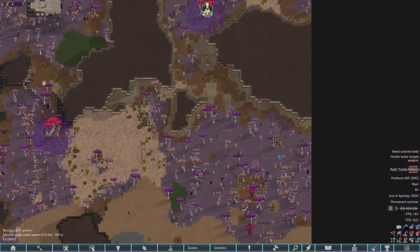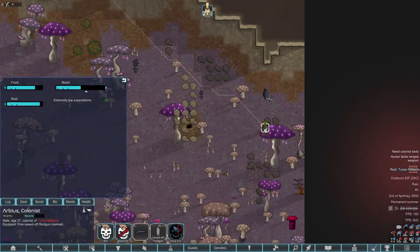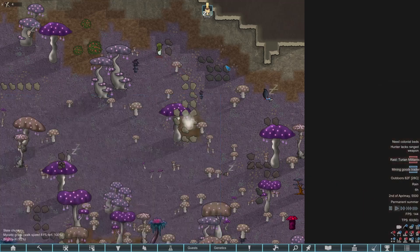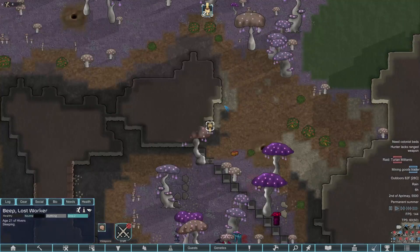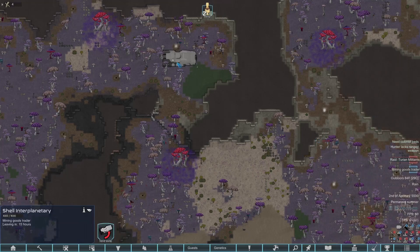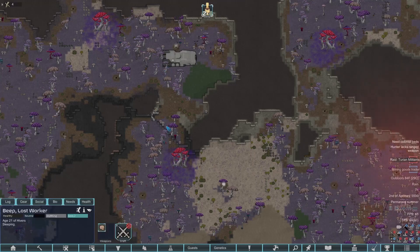The raid's here — it's from the east side. The Turian Militants are attacking us. This dude has a sawed-off shotgun, which is kind of surprising. They're sending someone with a gun even though our wealth is extremely low at 332. We're also getting a trader every day, and we got a mining goods trader today, which probably won't help us much.